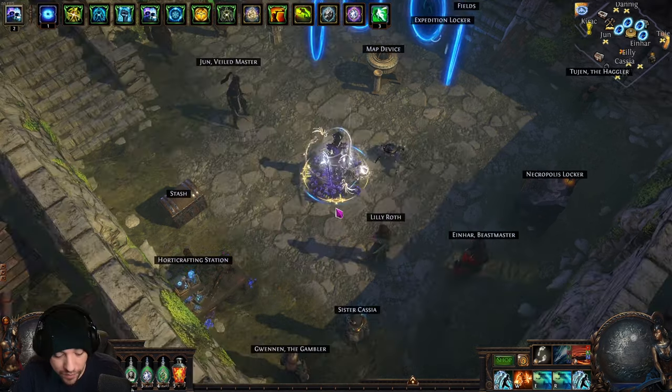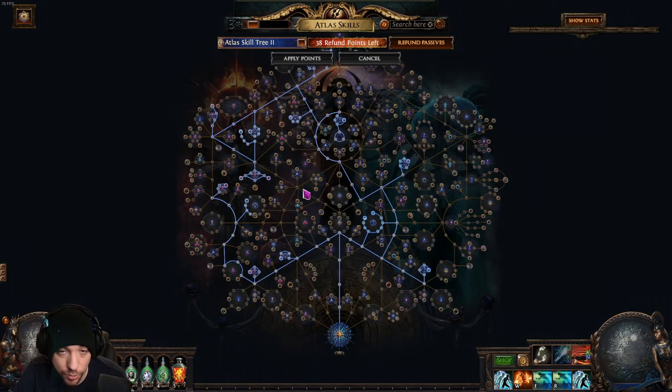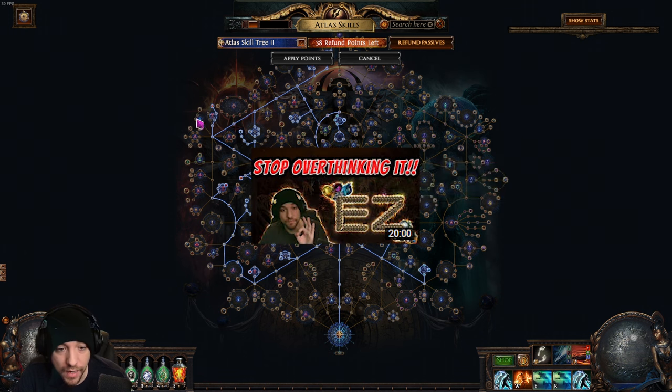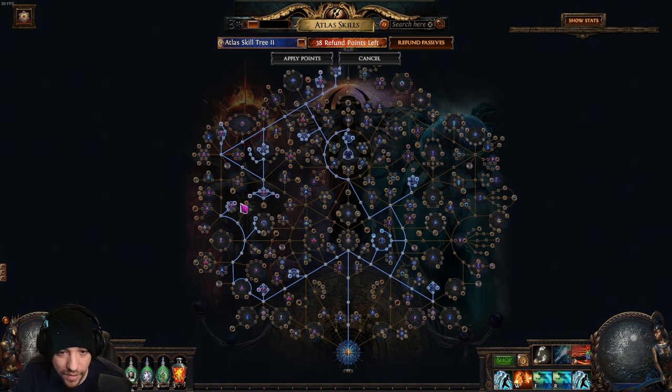For the atlas tree, you're going to see that I also went into harvest and delirium — this is the strategy I am adding ritual to. I will have the link for the harvest and delirium strategy video below, but for this video I'm just going to be focusing on the ritual and what we added to it. The atlas passive tree will be in the description.